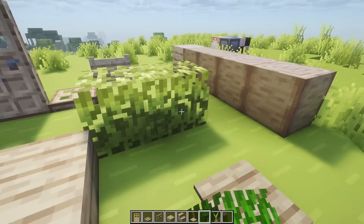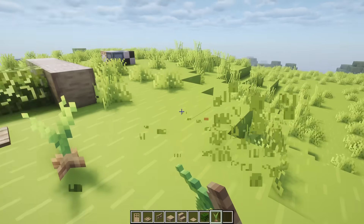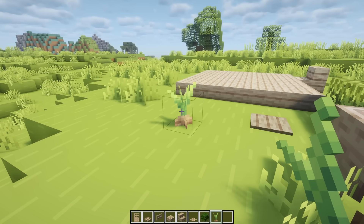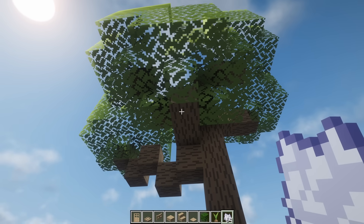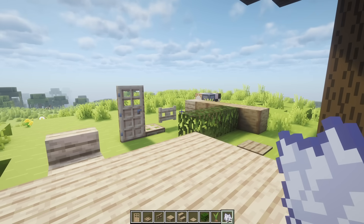And then there are leaves — so these are palm leaves. And we even got a palm wood sapling. Now I'm pretty sure that currently it doesn't grow into an actual palm tree — I think that is pretty much the only thing which doesn't work. Yeah it just grows into an oak tree. But other than that all of these custom items really feel and appear vanilla.